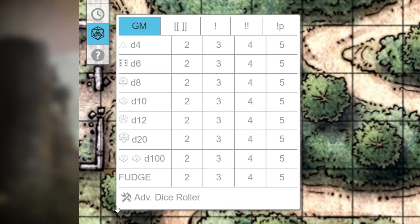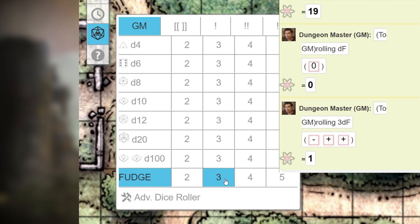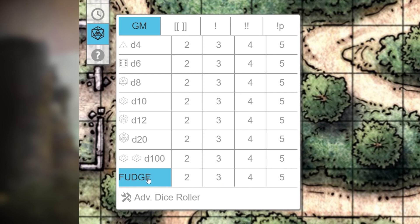Finally, the fudge roll rolls a 3-sided die with either a negative 1, a 0, or a 1. This is usually used in the Fate game system. It's important to note that once you click on one of these choices, it will stay selected until you click it again. So unless you want all your dice to be exploding, make sure to click off of it.